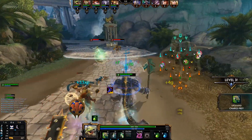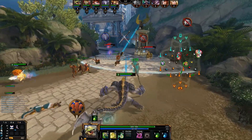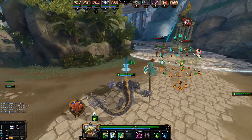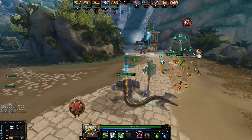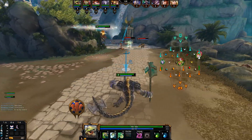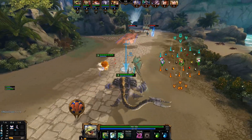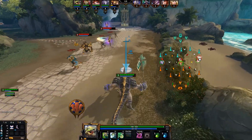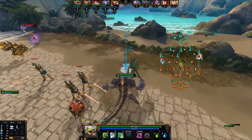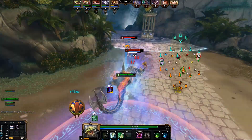The benefit of Gem of Isolation here is obviously that the enemy gets slowed, which is helpful for your team as well, and also that the buff you get from Runeforged Hammer will proc because of it. So as long as your ally is close, he doesn't even need to use his own slowing abilities — your Gem of Isolation will allow you to deal as much or sometimes even more damage than Rod of Tahuti, for a cheaper price and with extra health and extra mana, while only losing some mp5 which no one really cares about.